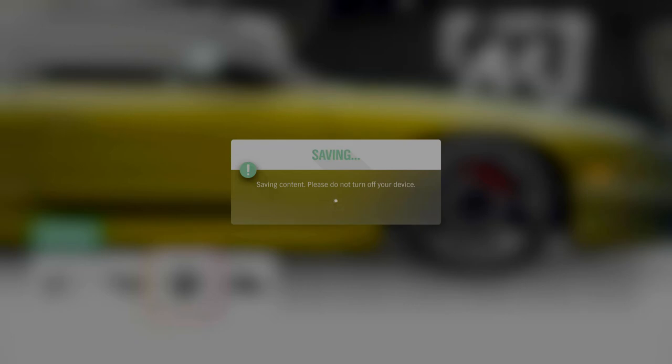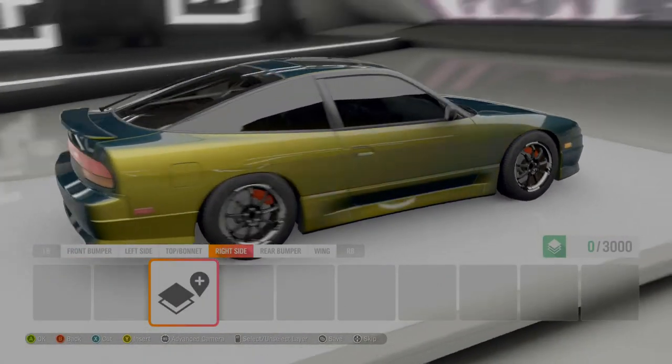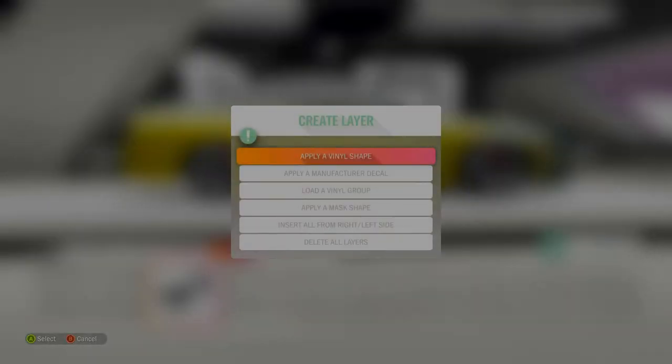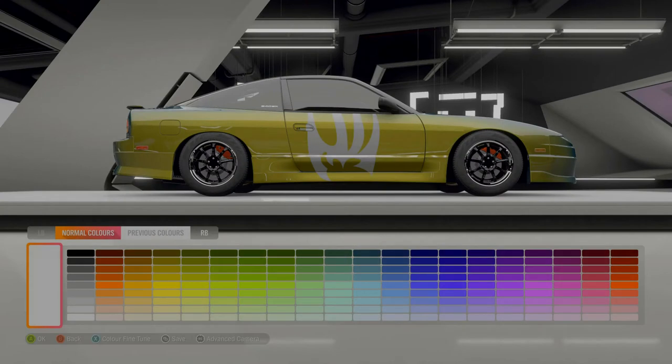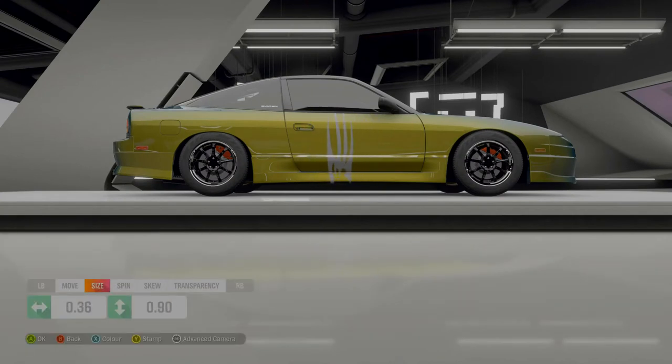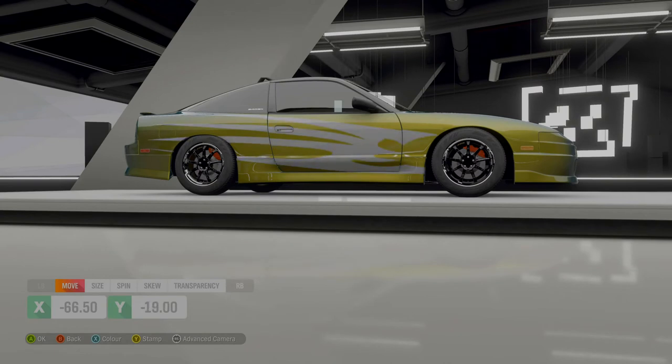Now we're going to keep the blue and yellow and jump into the vinyl section. So now we're at the vinyl group section where you put all your vinyl groups on the car. We're going to go ahead and select a piece — let's get a tear piece. There it is. All right, so you've got your standard piece that you can move around, change the size, skew it, everything like that.